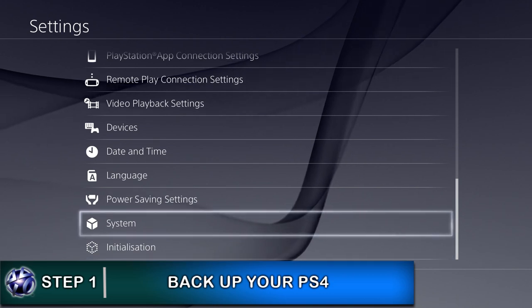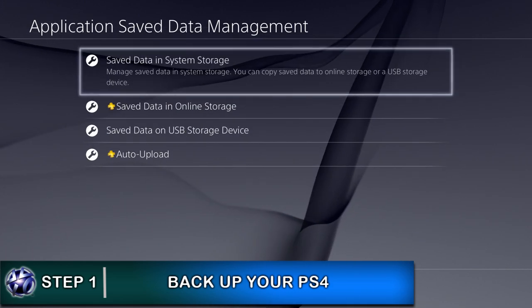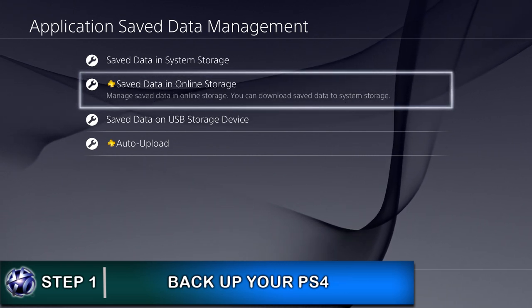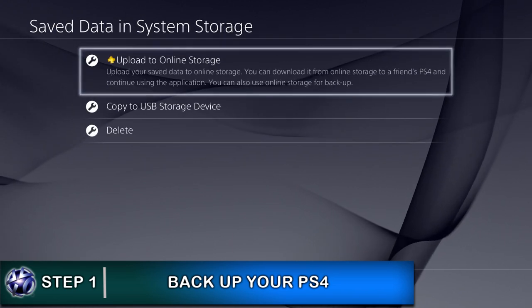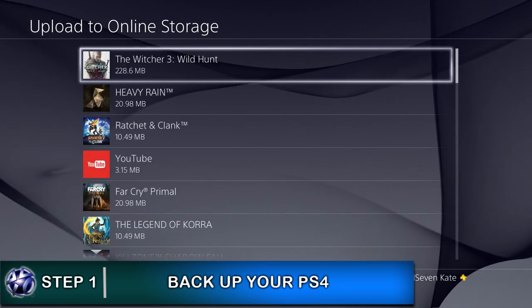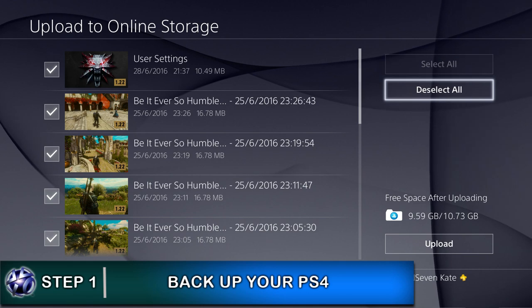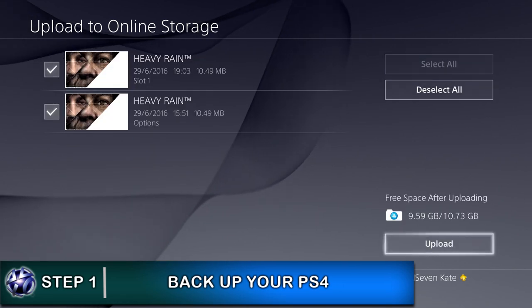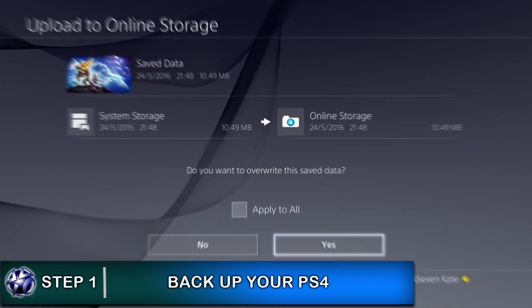To back up just your save data, go to the settings screen and there's an option that says application save data management. Click on that, then go into save data in system storage, and you have two options: you can back up your save data onto an external USB or back it up online on the PlayStation servers. I backed mine up online because it's easy. One downside is there's no select all function, which is really an oversight on Sony's part. So you do have to individually go into each one and upload it online.